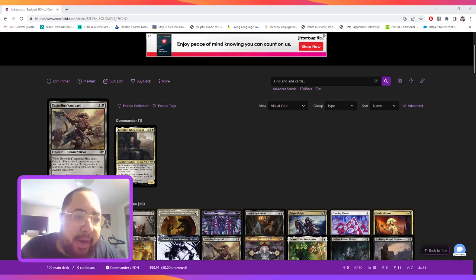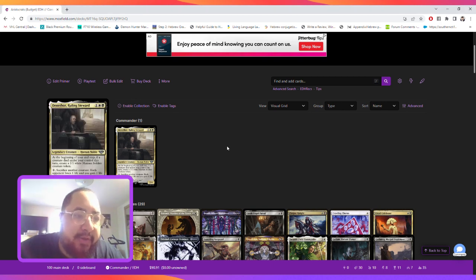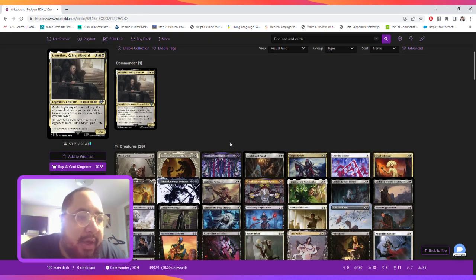Our commander is Denethor, Ruling Steward. It's one of any color — Orzhov. At the beginning of your end step, if a creature died under your control this turn, create a 1/1 white human soldier creature token. Then you can tap two to sacrifice another creature — each opponent loses one life, you gain one life. So you can sack another creature, and at your end step you make the 1/1 white soldier.